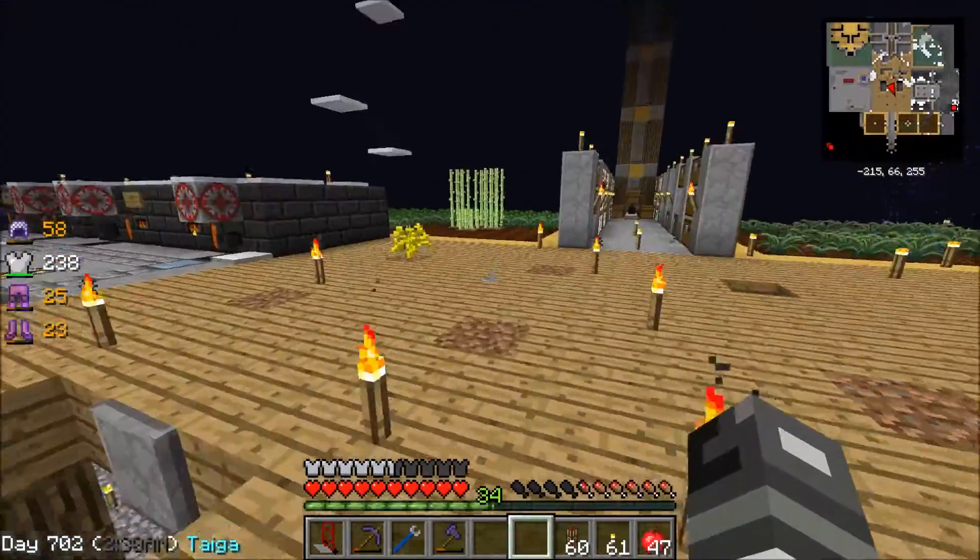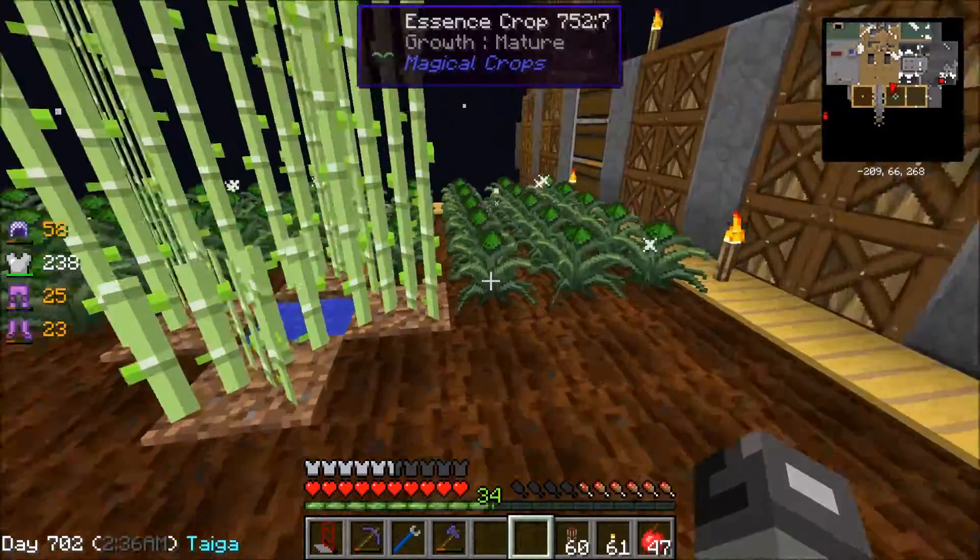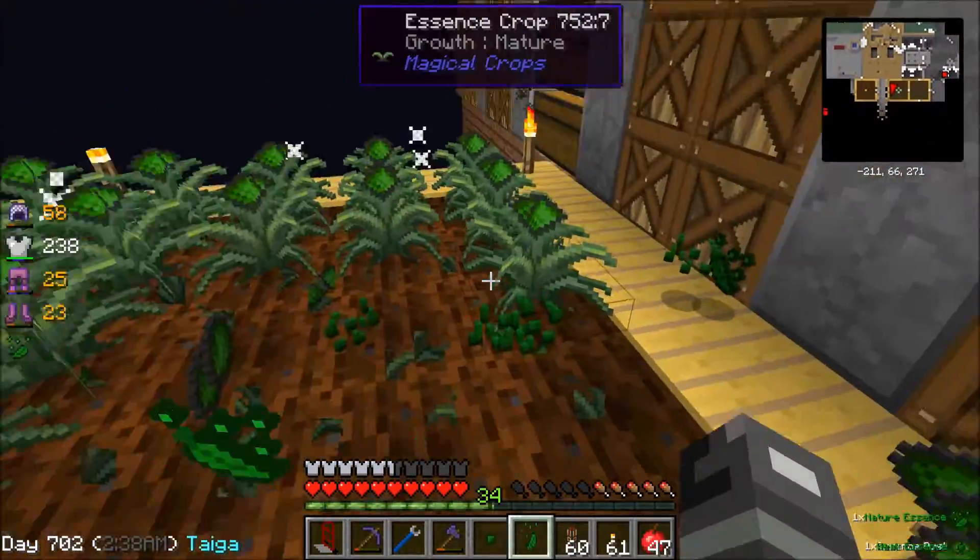The only thing going wrong right now is this harvester for the trees is actually harvesting this little corner of the crops too. So every once in a while I'll have some crops in here. And then I have this field over here too — yeah, I haven't harvested in a while.